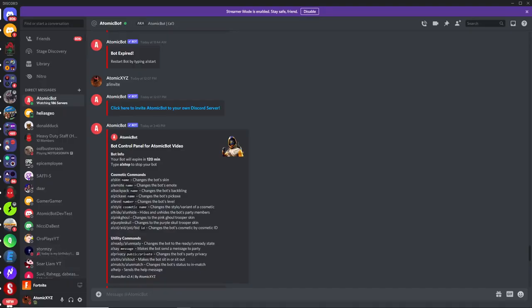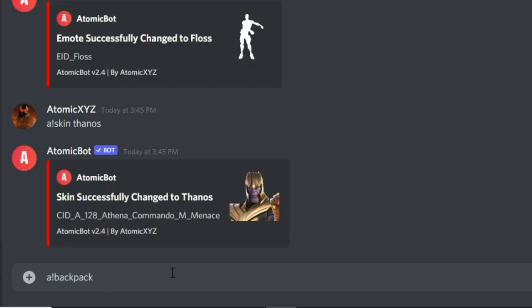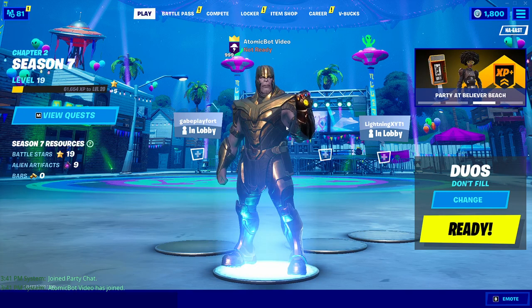The next one is the backpack command. Just type in !backpack followed by the backpack name — I'm going to type in Ghost Portal. This will change it to the Ghost Portal backpack. You can't see it right now, but if the bot did an emote, you'd see the Ghost Portal backpack on it.